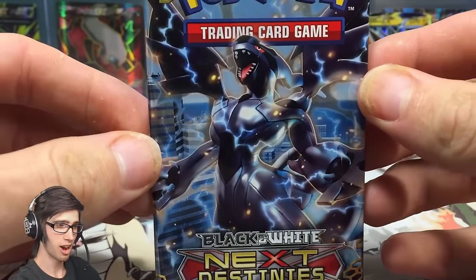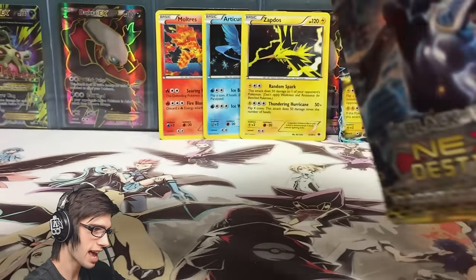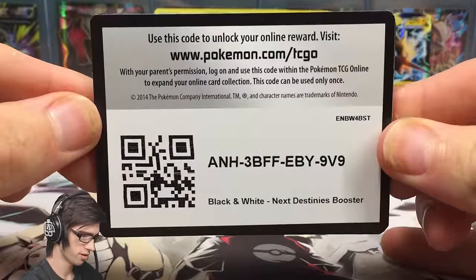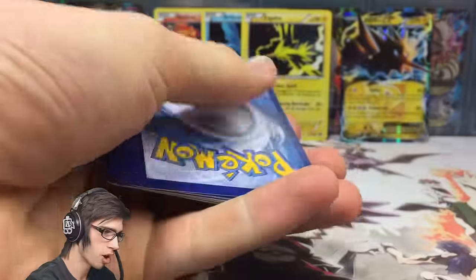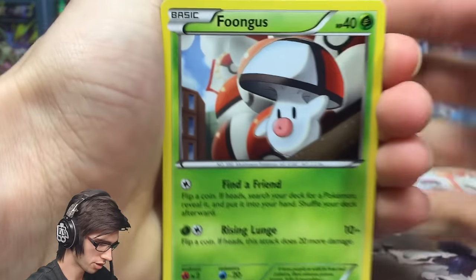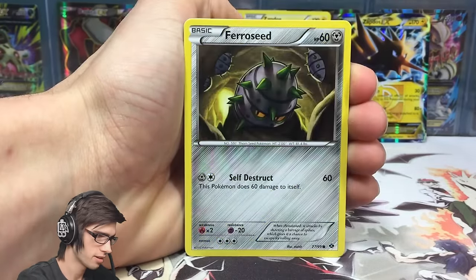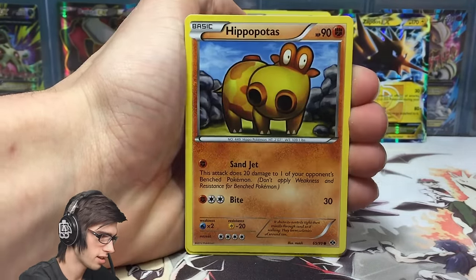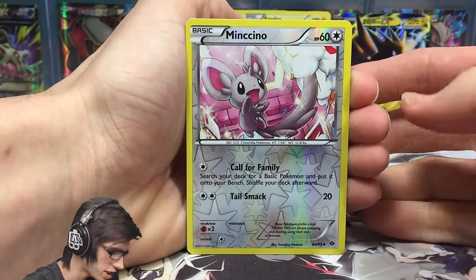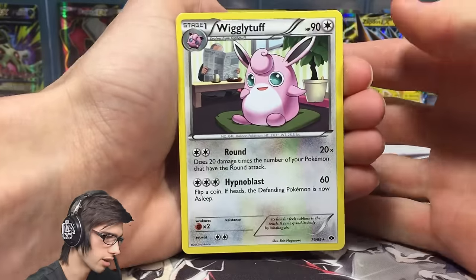Okay, the final pack of the legendary bird trio blister pack opening — can we end on a positive note? There's the final code — hopefully you guys are getting some good stuff from those. We've got a Foongus, Pidove, Blitzle, Ferroseed, Hippopotas, a Heavy Ball, Staryu, Scraggy, a Minccino reverse uncommon, and the final pull is a Wigglytuff regular rare with 90 HP, Round and Hyper Voice.